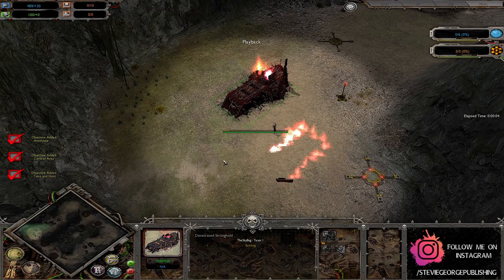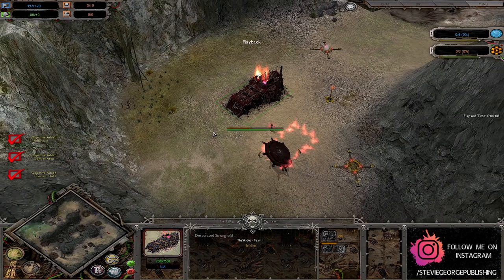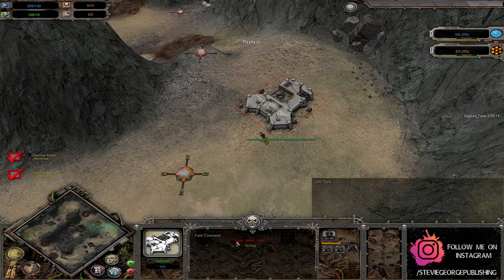Ladies and gentlemen, welcome back to the finest Dawn of War Unification Cast this side of East Yorkshire. Today I've got a one versus one on Sad Spires. Over in the Chaos corner we've got the Skybug. Over in the Imperial Guard corner we've got Fiscus.